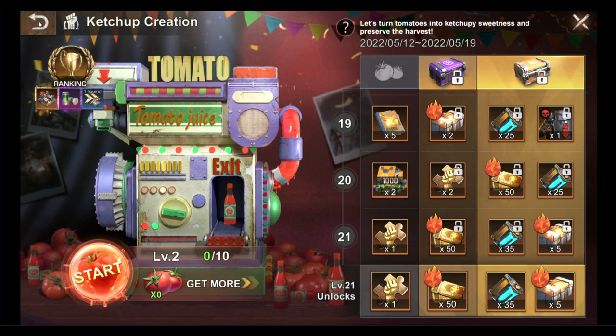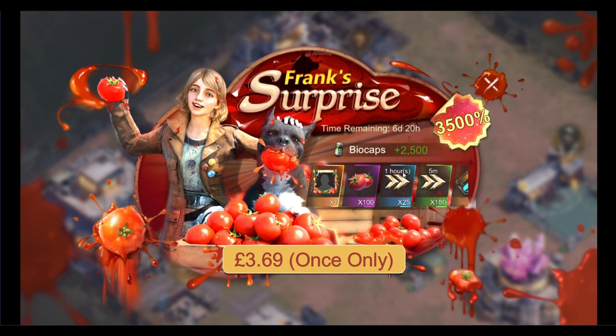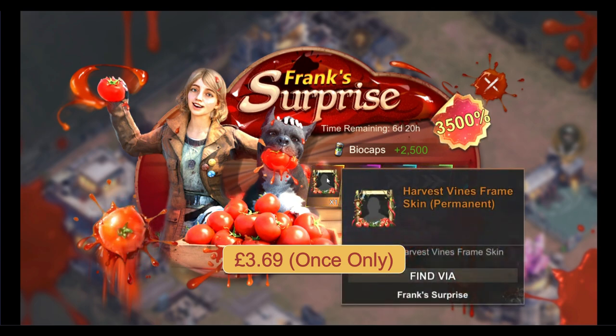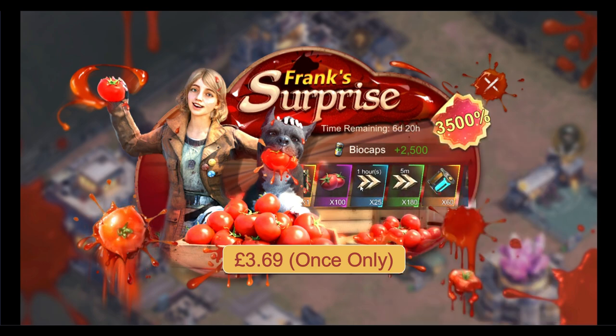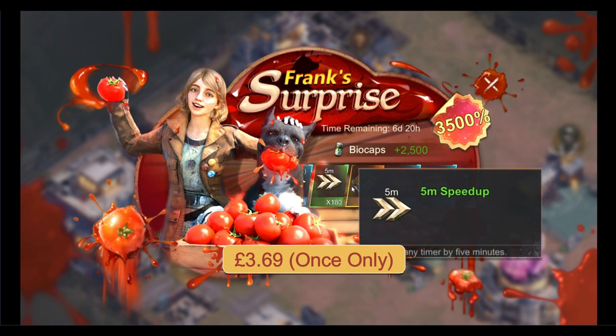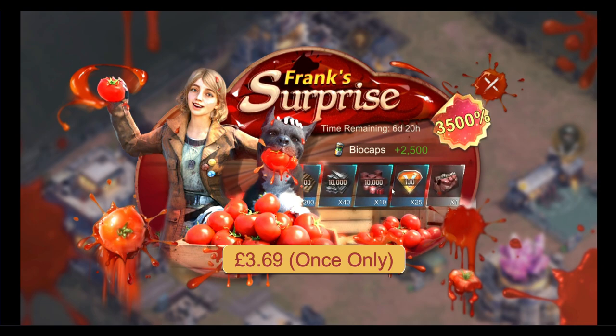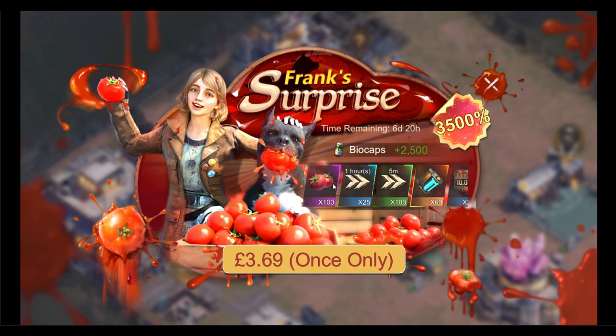Should you be wondering how to obtain more tomatoes or even the frame skin — no surprises here, more bundles, this time called Frank's Surprise. The 3 pounds and 69 pence bundle will get you the frame skin which has the 2% permanent troop defense boost, tomatoes for use in the Ketchup Creation event page to obtain the coveted ketchup factory HQ skin, some general speedups, plasma cores and resources as usual. Expect these to go up to 3 times the maximum at 75 pounds and 99 pence a piece — this is based on my previous experience with other skin events.